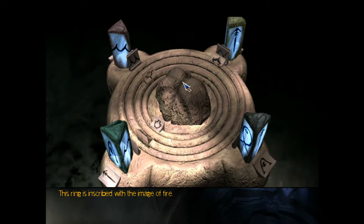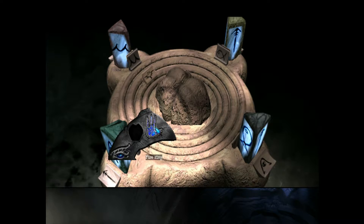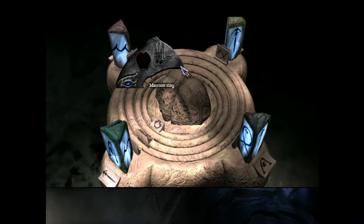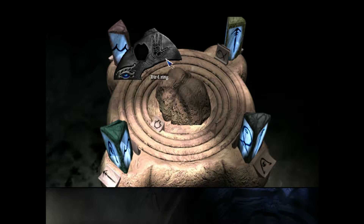And then we have to move these. This ring is inscribed with the image of fire. That one's fire, that one's merum, and this one's just a pot. And then this one's a bird. We moved that one twice, we moved the merum one twice, and we moved the bird one twice. And now we have to flip these around.